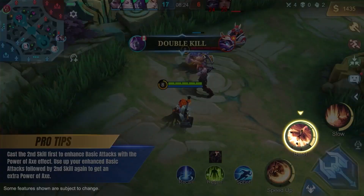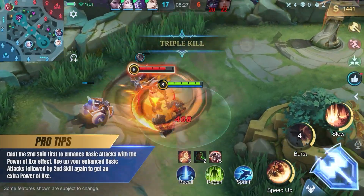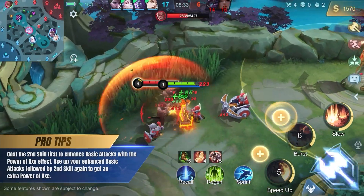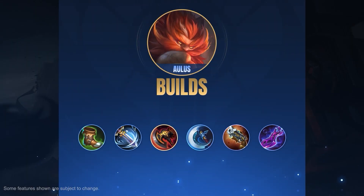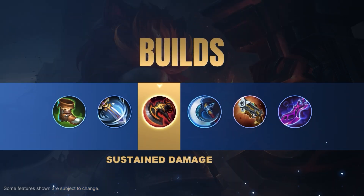Aulis can initiate with his second skill to enhance basic attacks with the Power of Axe effect, use up the enhanced basic attacks, then use his second skill again to get an extra Power of Axe. War Axe is a core piece of equipment for Aulis — its passive matches his playstyle very well, and with his second skill, Aulis can quickly build passive stacks.